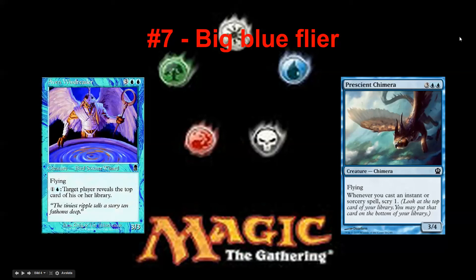Let's go on to number seven: the big blue flyer. In many sets there is a large flyer in blue, usually for five mana — that's kind of the benchmark. Aven Windreader represents the old blue flyers. It's something you're really happy to open. First pick, you're feeling pretty good. Third pick and you know blue is wide open. Compared to the Chimera, it's a 3/4 — larger.